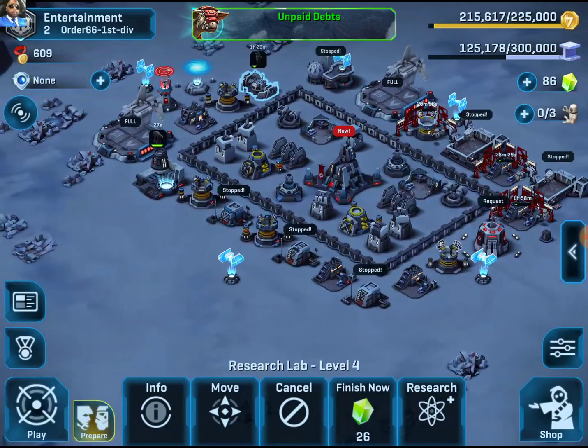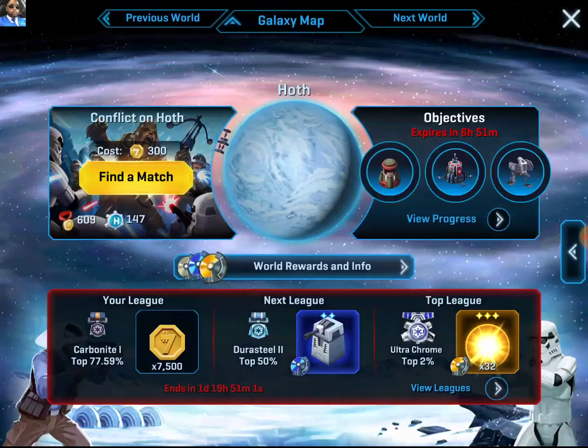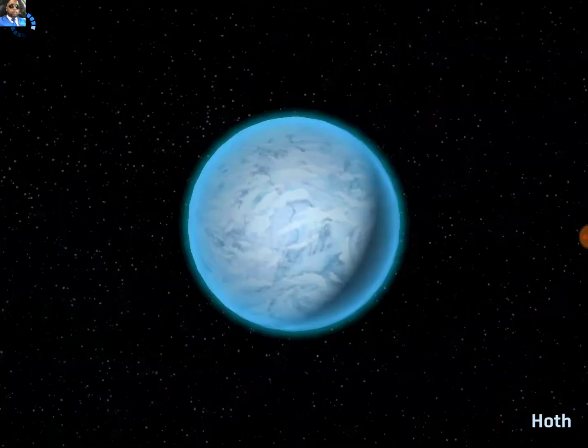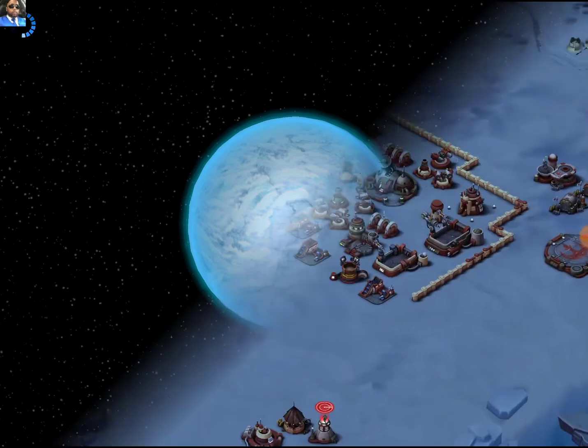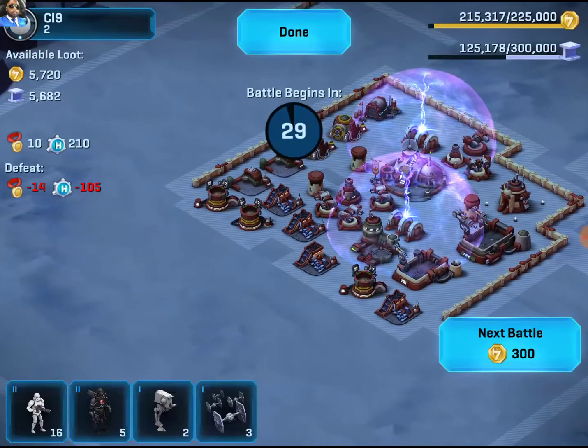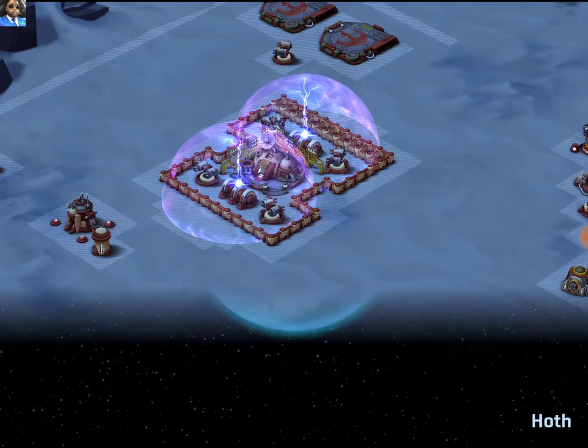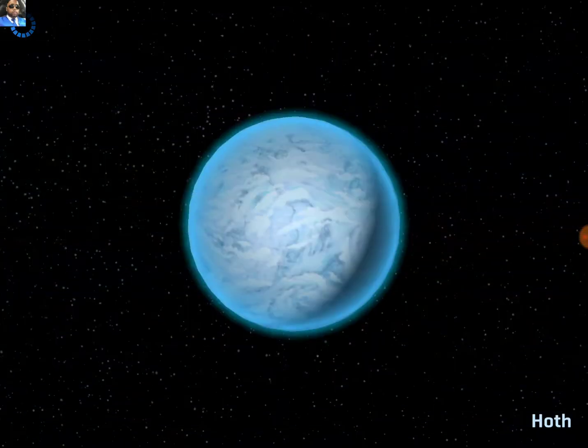Let's go for a battle. I think we upgraded all of them to level two — that one and our stormtroopers to level two. Let's go find a match. We should probably donate some troops too so we can get that donation quest completed.